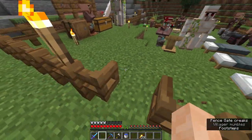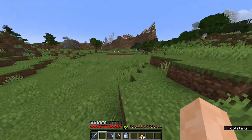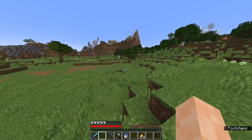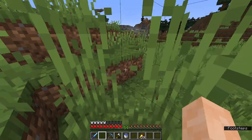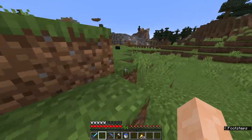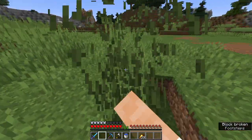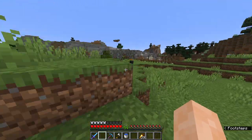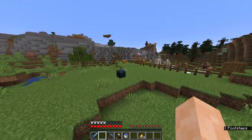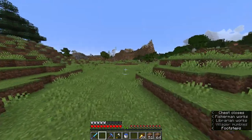I did some more off-camera stuff — chopping down the trees and clearing out this land right here, which looks pretty nice. And that area looks like a cross. Looks like a cross — that's awesome, never noticed that. But I'm going to just fill that up with dirt that I have in my ender chest. A lot of dirt, a lot of scaping around this land.